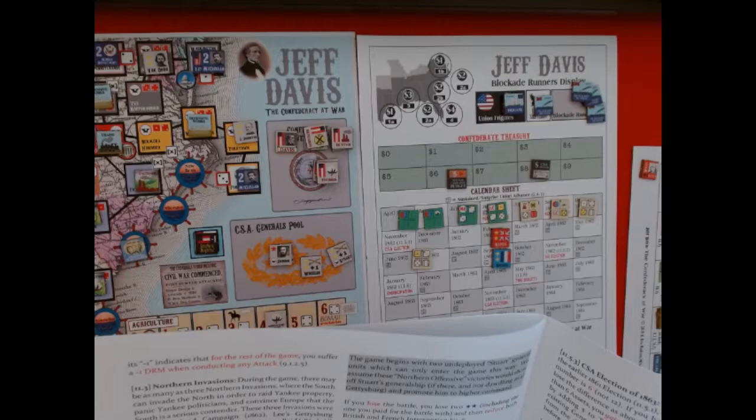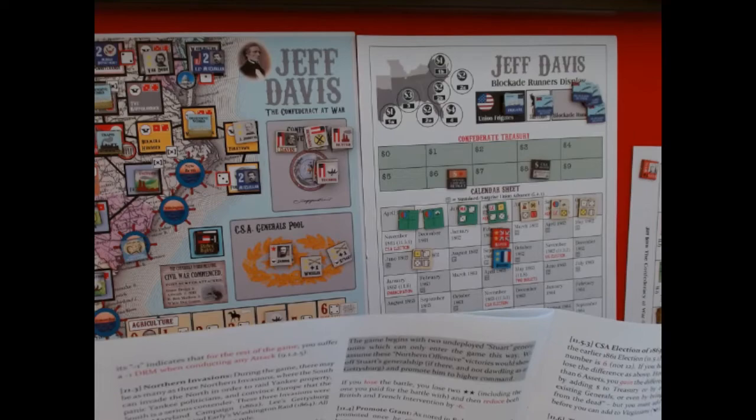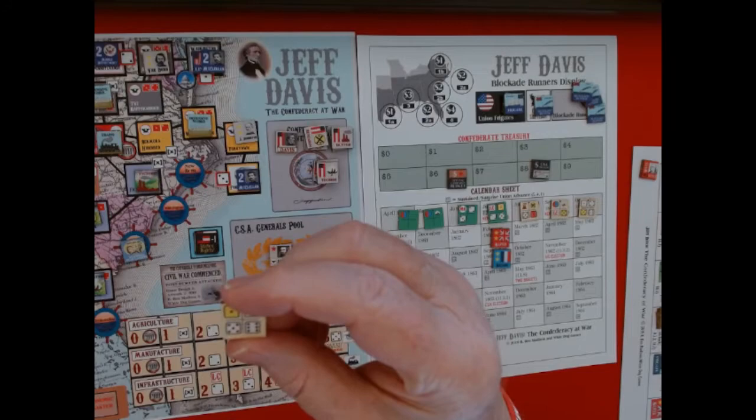The rule says if you have fewer than 12 assets you must lose the difference in general stars, slaves, or money from the treasury. Since I have exactly 12, I don't lose anything. It also notes that losing slaves incurs a foreign intervention penalty — but since I'm not using slaves, that's not a concern for me.